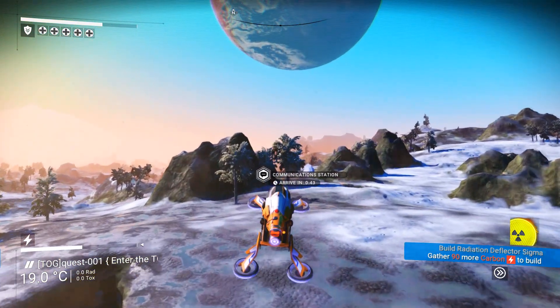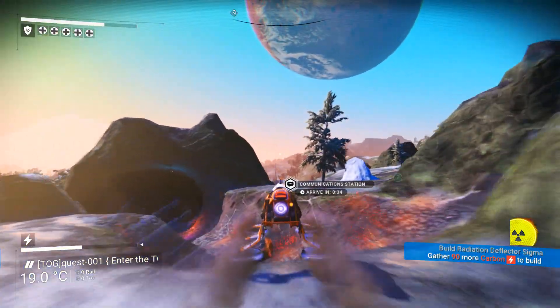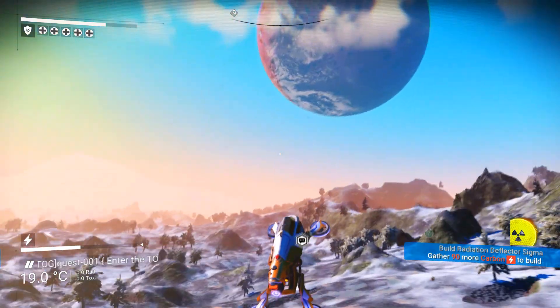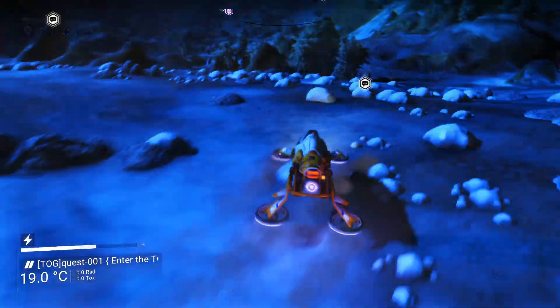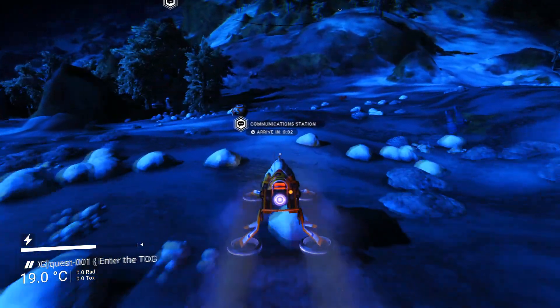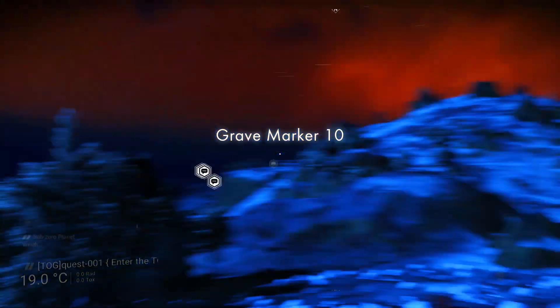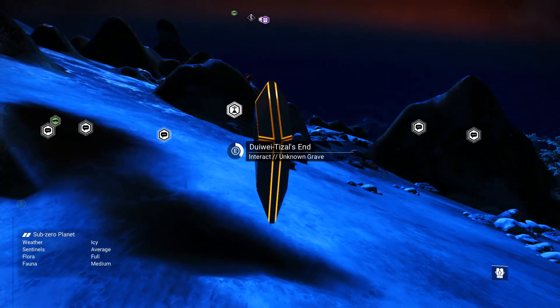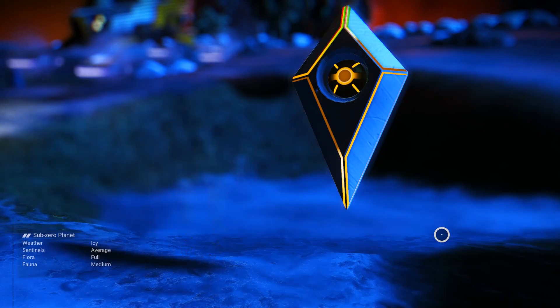If by any chance you see no communication stations whatsoever upon arriving on this planet, just make sure your connection to the online servers is active. If it is, just go back through the portal and they should eventually show up. Once all of this has been done and you've unlocked all 16 glyphs, you can just go back through the portal to your original planet — congratulations, you've finally unlocked everything needed to travel to any corner of the galaxy.